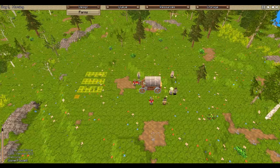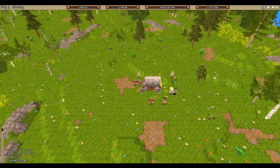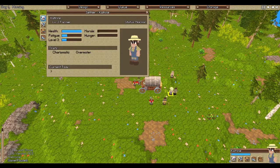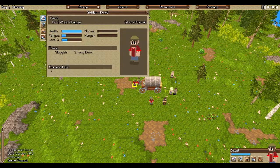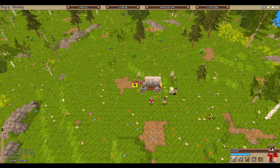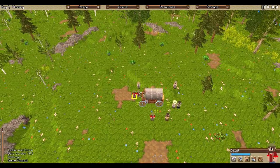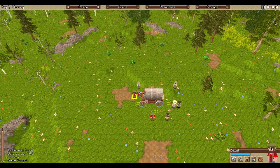Now we just need to confirm one of these guys is a farmer — Katrine is assigned as our farmer, so we're good there. Looking at the guys in red, we have quite a few woodchoppers. We need to make sure we clear the area of trees as best as possible — these aren't fully grown mature trees, but we want to make sure we clear all trees.